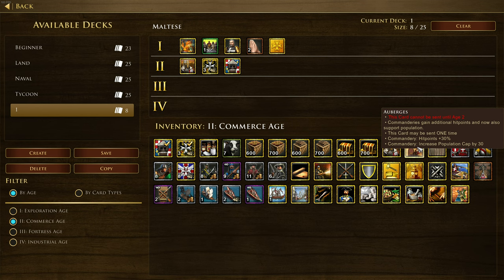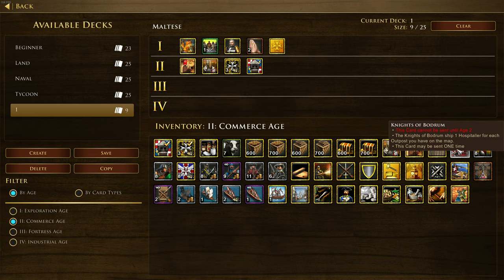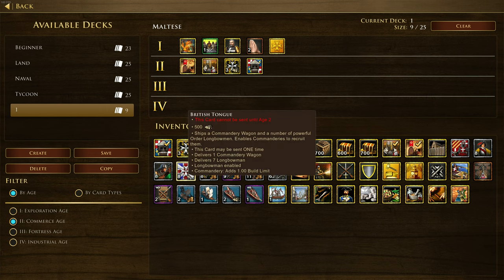We've also got our Burgers card - commandaries gain additional hit points and now also support population. Then there's Knights of Bodrum, which ships one hospitaller for each outpost you have on the map. This suggests maybe a civilization very much based around outposting and turtling - could we see some Maltese turtles? We've also got British Tongue, which ships a commandary wagon and powerful order longbowmen, enabling commandaries to recruit them - like a dojo for the Japanese.